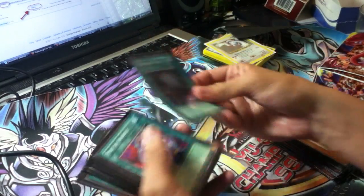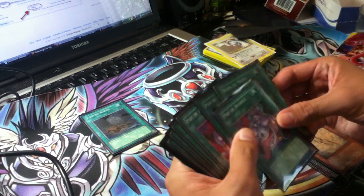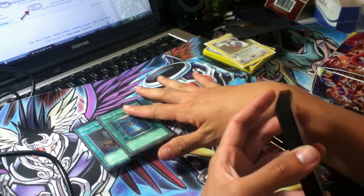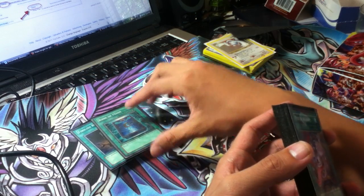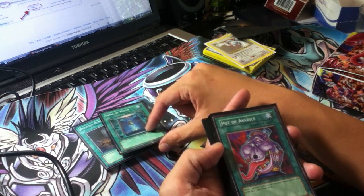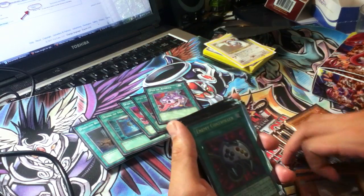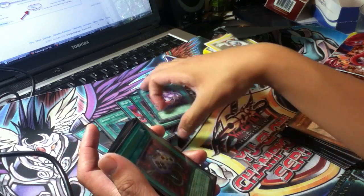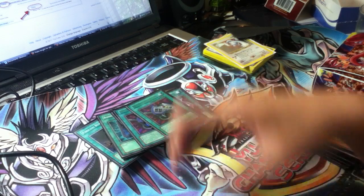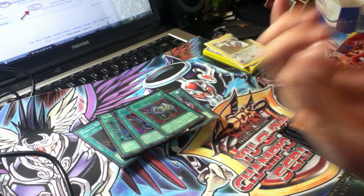Now we go to the spells. You have your Foolish Burial — a staple in plants, and in this deck also for Treeborn and Fishborg. Then you have your Book of Moon. I was about to omit this or put it in my side deck, but I really needed this card for defensive purposes to stop swarms — it's one of my only defensive spells and traps I'd ever set turn one. Enemy Controller I would never really set turn one. Three Pot of Avarice — again, a really good card: put five back, draw two, and recycle your Tengus. Plus your two Enemy Controllers, which are really good for defense and for tributing Treeborn and Frog to take control of a monster.